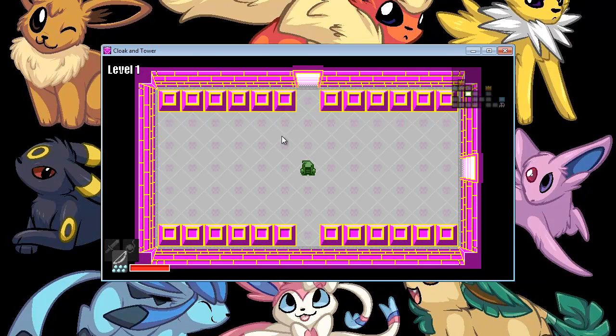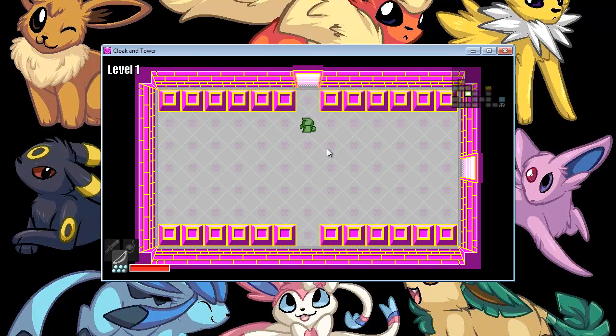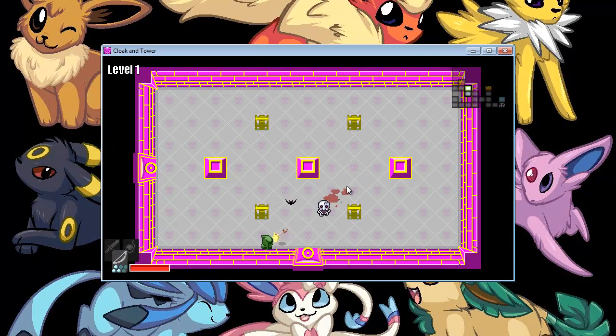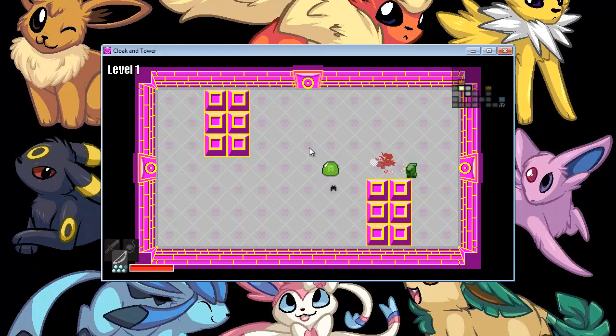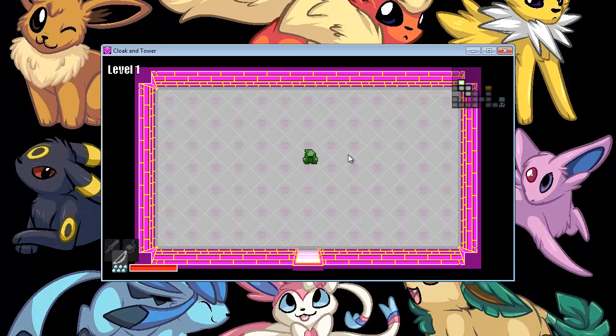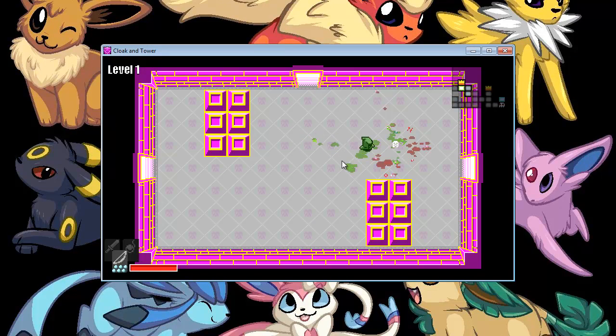I wonder if the spacebar is like a room-clear bomb, because that wouldn't be too out of line. Those aren't specifically the reward rooms — those are just random loot. That's definitely nice; I'm not gonna complain about that.